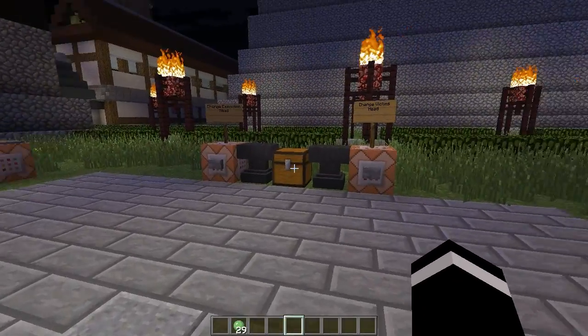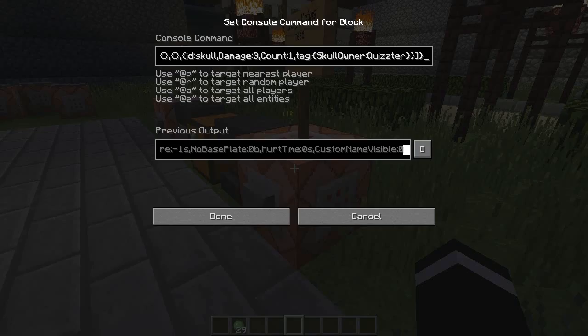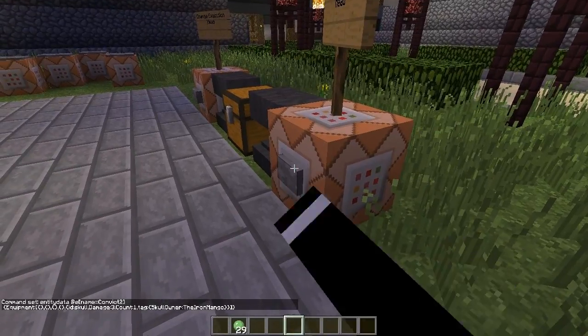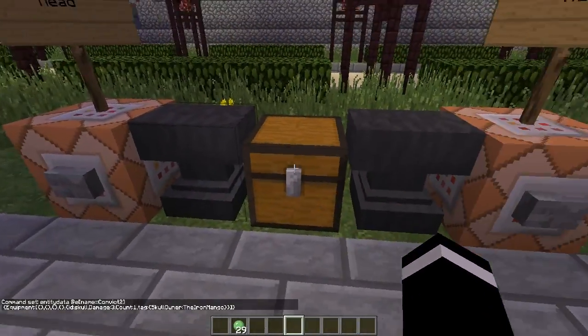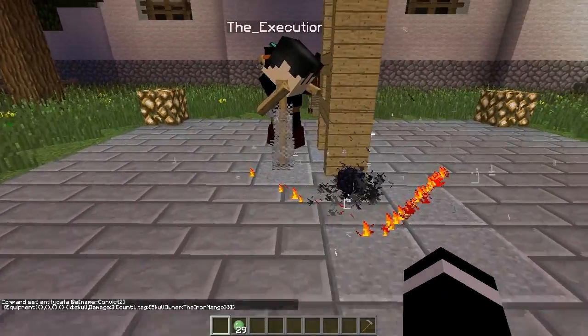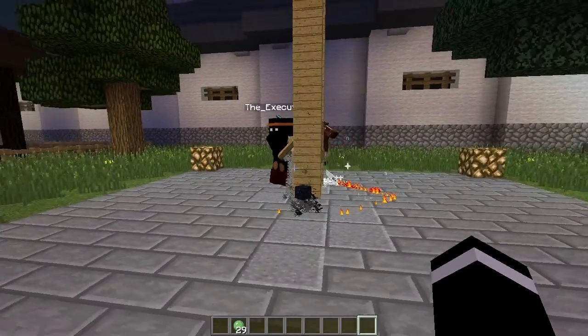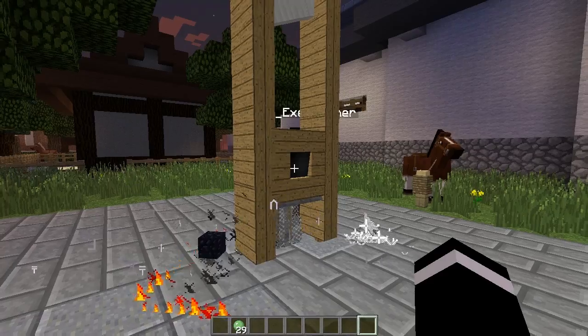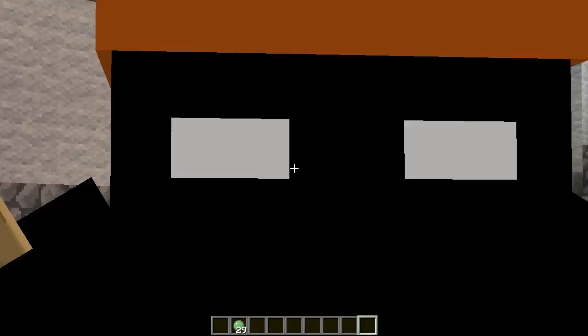Basically, you can even get a YouTuber's head on this. So we're going to put IronMango in there — we're going to click that and then his head comes, which is awesome. We're going to put the Scythe of Death and throw it and watch the blood and gore happen. There you go — he will die and you will feel good about yourself.